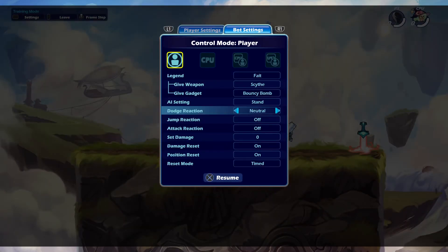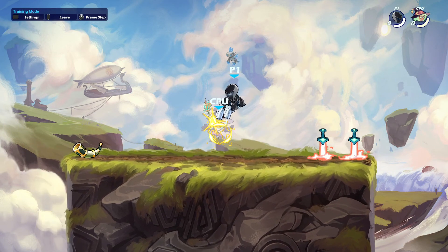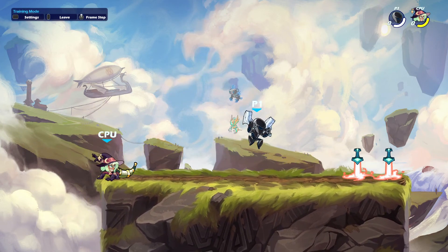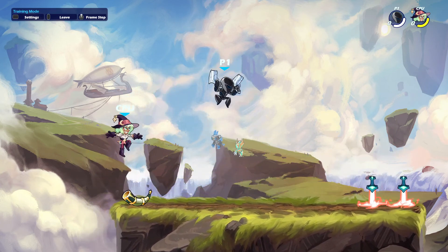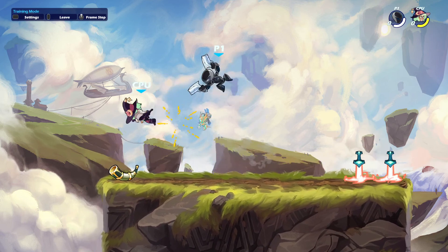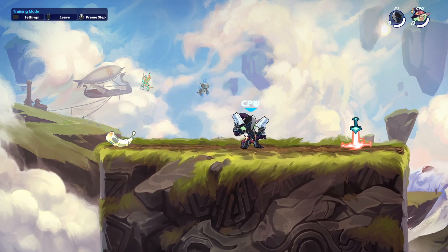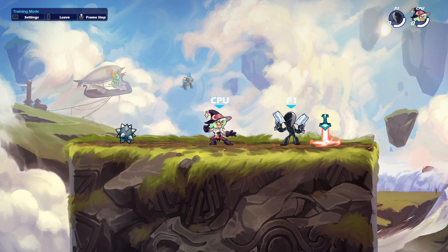So get used to that combo, it's a great combo. You can down air by dashing in, or you can just do it by standing and immediately doing it, or you can fall on him. I hope you guys enjoyed that tutorial on that easy blaster combo. Peace out.